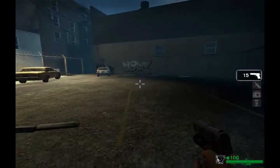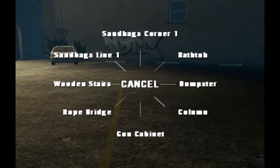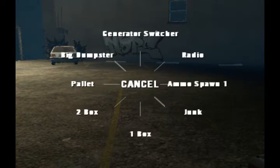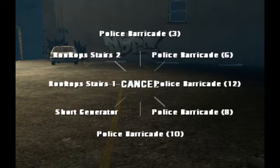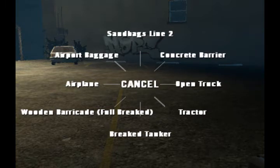I'm going to try to spawn stuff here now. You have all those objects available. As you can see, there are a lot of objects that you can spawn — you can build a fort, build pretty much anything.